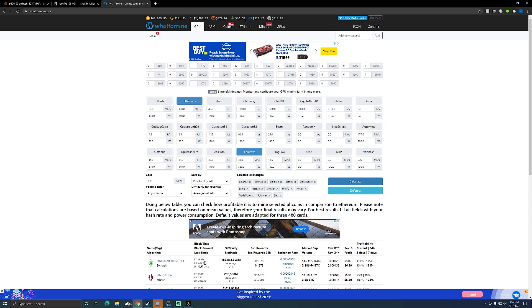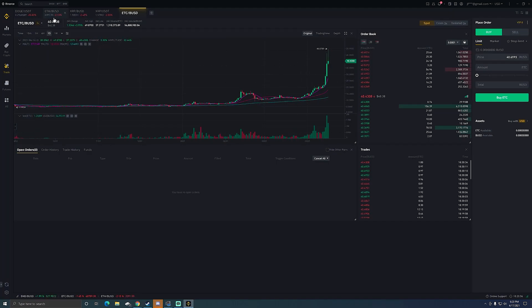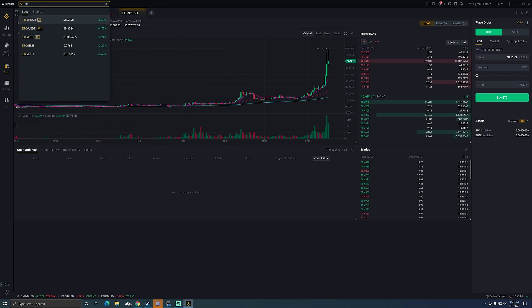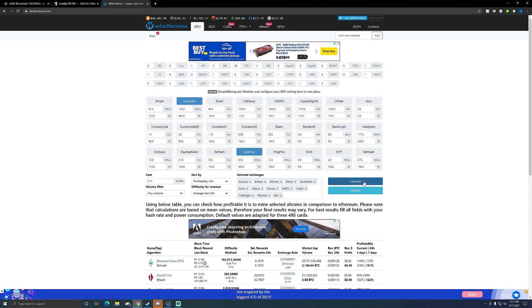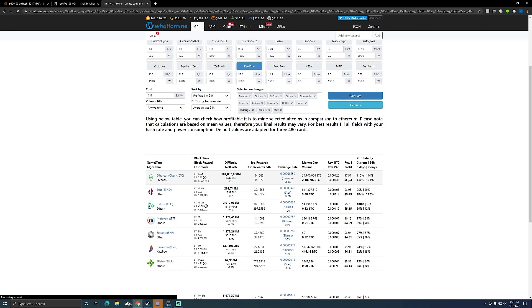Looking at What-to-Mine, it's showing just under 41 dollars per coin for Ethereum Classic. Earlier today when I checked it was at 43, and even earlier it was higher than that. If we look at Binance, ETC is trading for about 40 dollars. You can see the chart showing the growth of ETC over the past few days — it's been a significant rise.